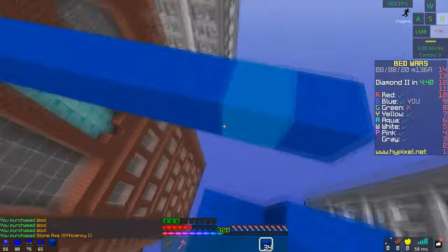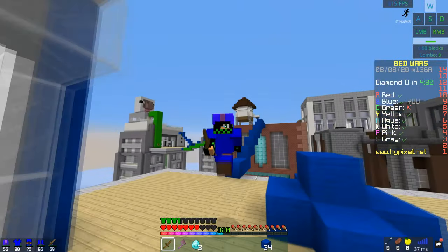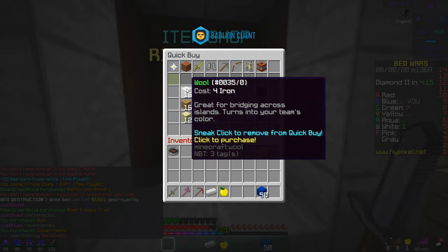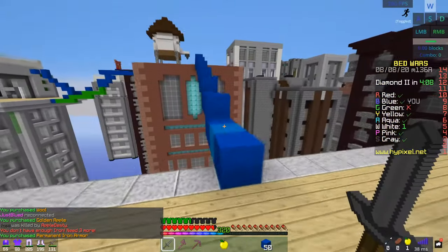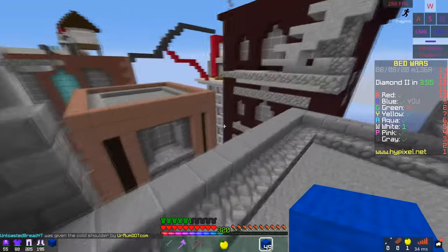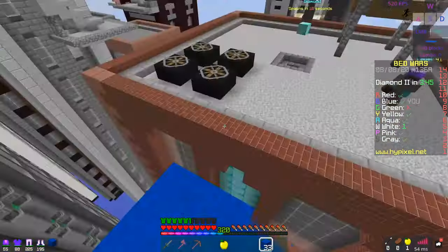Another good thing about this pack is the XP bar — it's pretty nice. I really do like it. I like the RGB rainbow type thing going — pretty epic, pretty pog. I do like the hearts, the armor, and the hunger, but what I don't like is that the hearts don't update as quickly as they should. Not being able to see what your health is in the heat of a moment could be damaging, and I've noticed that oftentimes it kind of is. That's really the only reason I don't use this pack.